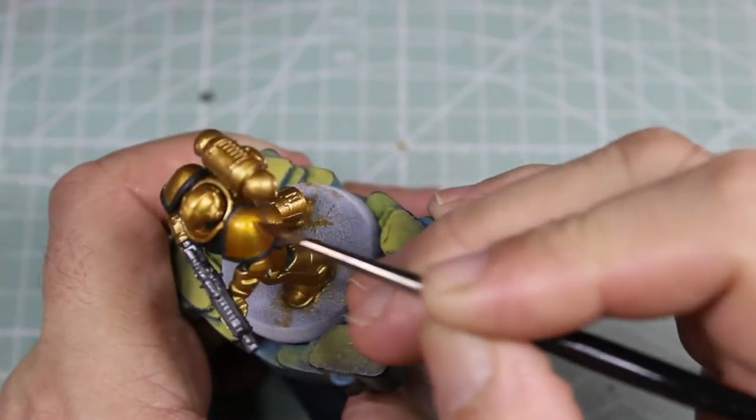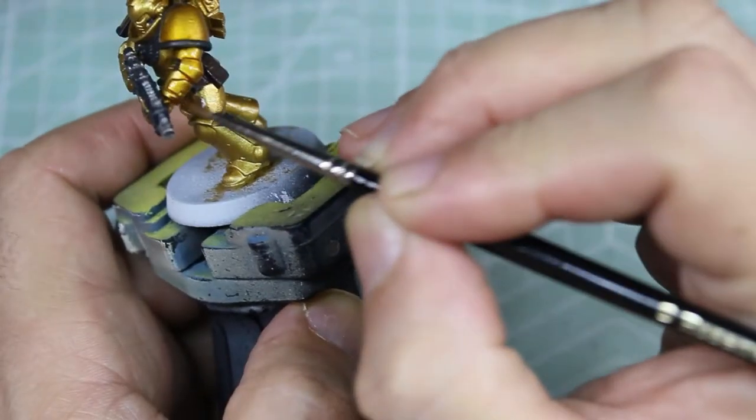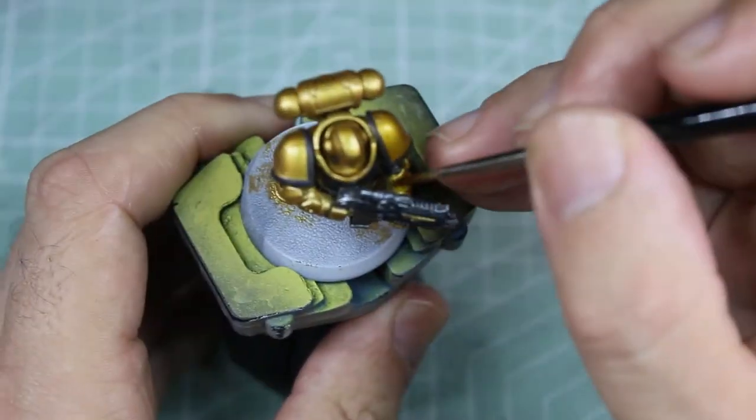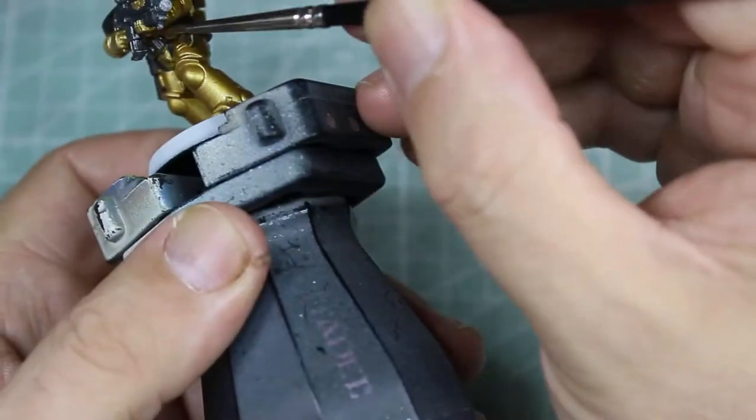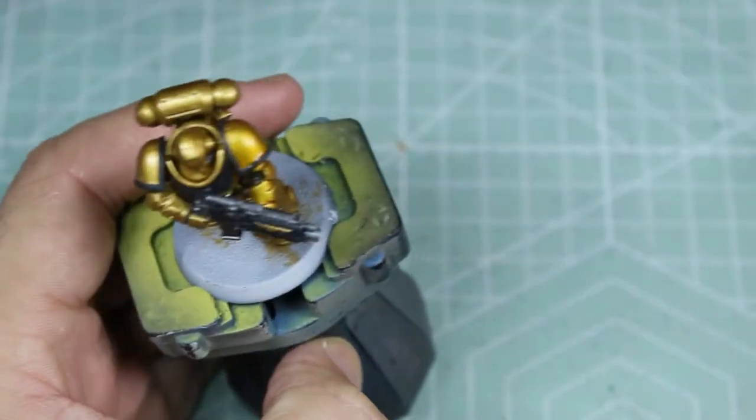Now we're using Catachan Yellow to shade the gold as well. What I was hoping for was to change the tone slightly — make it a little bit more of a yellowy gold — which I think it does a really good job of.